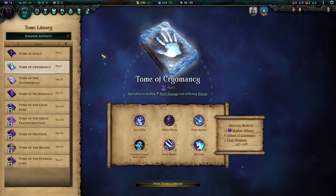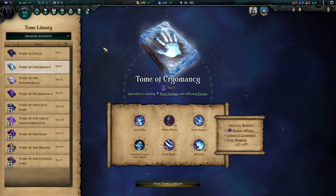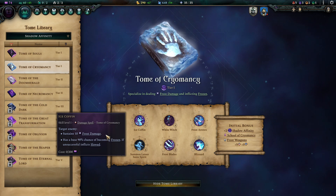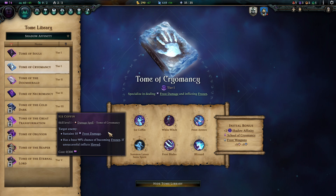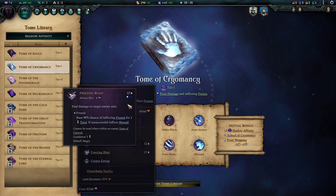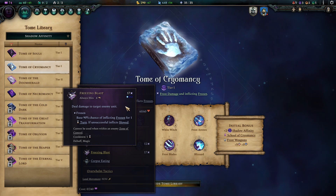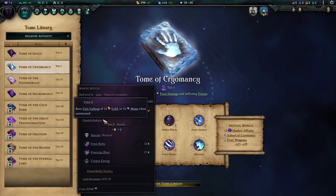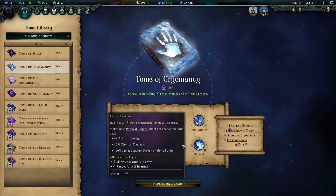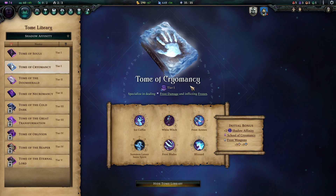The Tome of Cryomancy is the baseline ice book. We gain access to crowd control spells, unit enchantments, and a few units. Ice Coffin does an amazing job freezing enemies outright — it doesn't deal much damage, but it's a strong on-point disable when you need it. The White Witch deals a freezing blast that works very similarly but deals more damage and has a low cooldown. She's also a battle mage, so she synergizes well with all those enchantments. You also gain access to frost blades and frost arrows. Worth noting: you deal extra damage to frozen and slowed units, making everything synergistic.